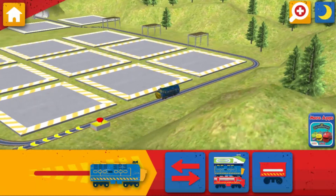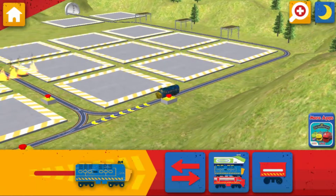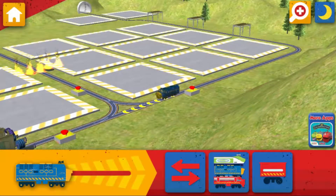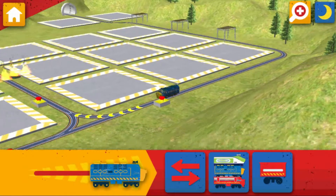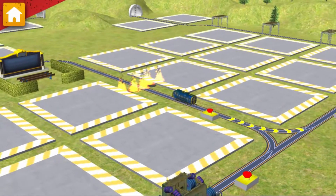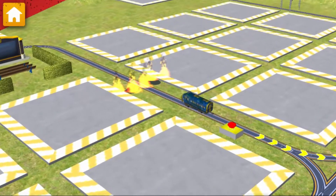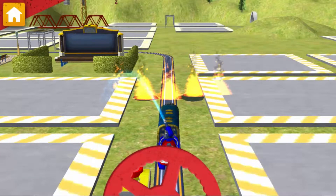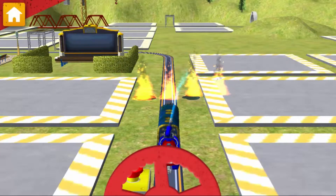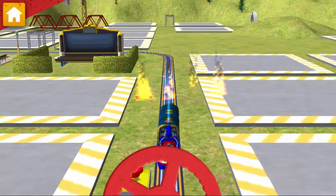Let's not rush things. Tap this button to change your view. Look out! A fire has broken out on the track. Move the hose around and put out that fire. Remember, safety first, quality!